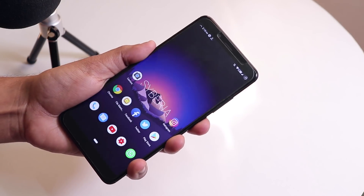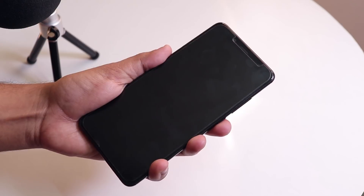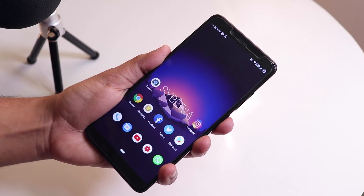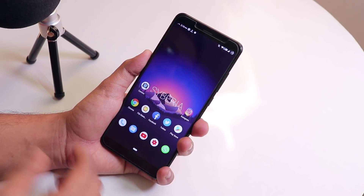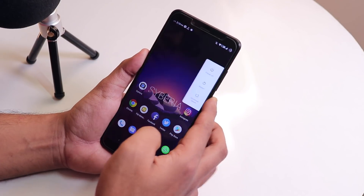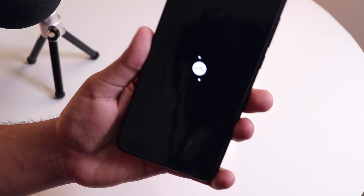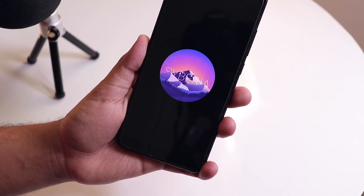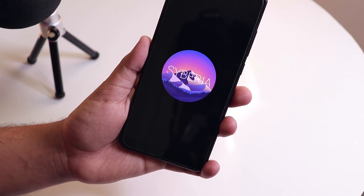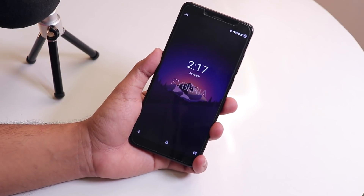Let me show you the fingerprint scanner unlocking speed — as you can see it is pretty fast. One cool thing about this ROM is the boot animation — let me show you. As you can see, the boot animation is pretty cool.